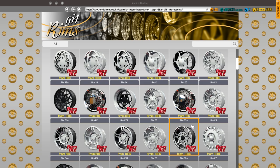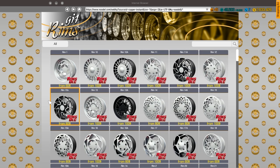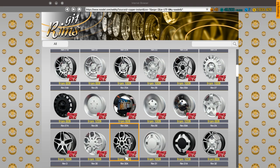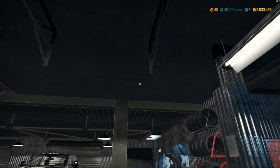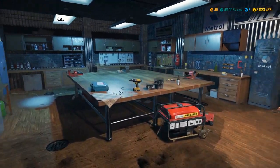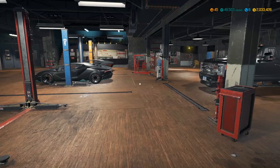Rim 22 is probably my favorite. They released a lot of really good rims overall. Some of the super complex upper ones are a little unnecessary, but they look pretty cool. This DLC is exactly $1.99 on the shop, so if you play this game a lot it can definitely be worth it — a lot of these are really close replicas to real-world rims.